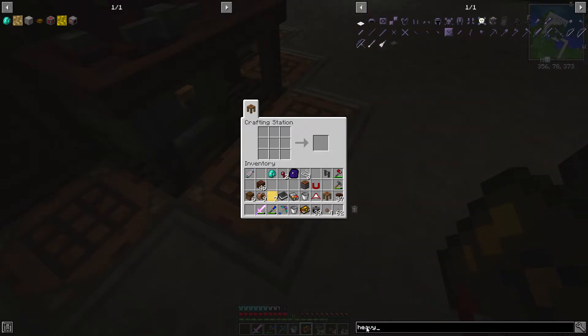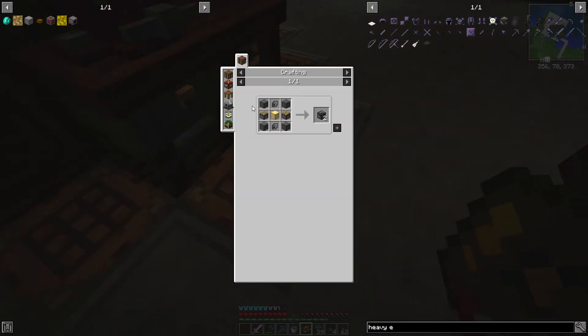Let's go here and look at Heavy Engineering Blocks. I need lots of steel and electrum. Let's say I want to make 20 — so I need 10 Electrum blocks, 40 blocks of steel. I think I have the 40 blocks of steel. I'm probably not going to do that on camera because that's just going to take time.